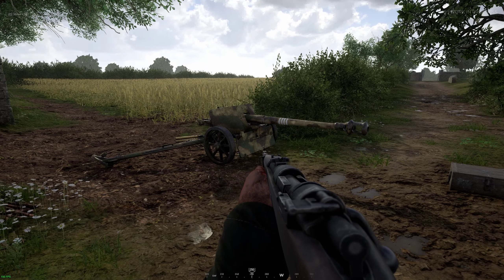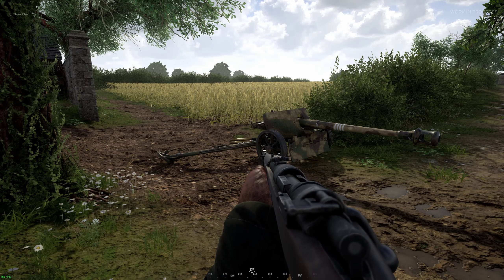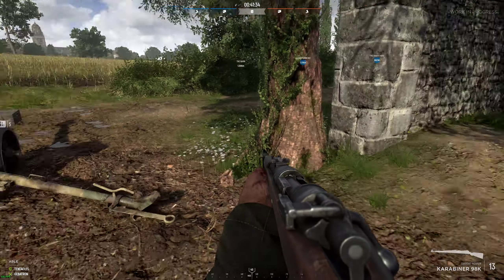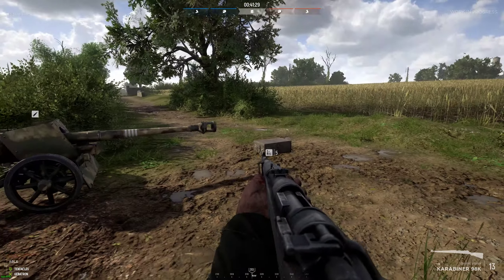This is important — you can see an anti-tank gun I spawned in earlier and got set up. We have some supplies right back here; it took 30 supplies to build this anti-tank gun, which is why there's only 70 left. The point I wanted to make here is this: